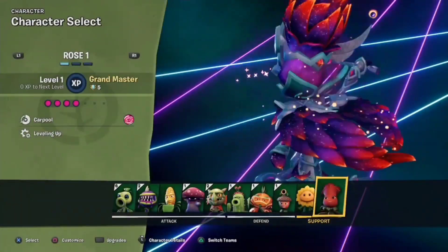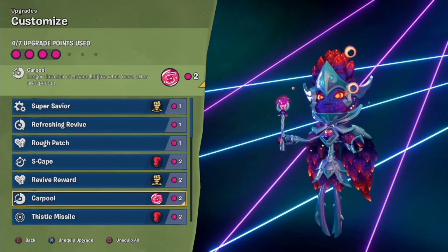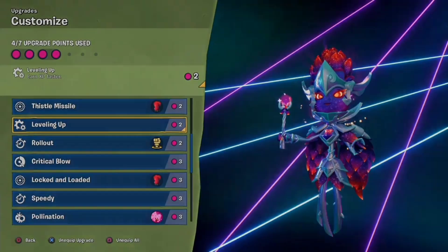These are the upgrades you need: carpool and levelling up. Carpool — Arcane Enigma refreshes faster and lasts longer when standing near other plants. Leveling up — you earn 10% more XP.